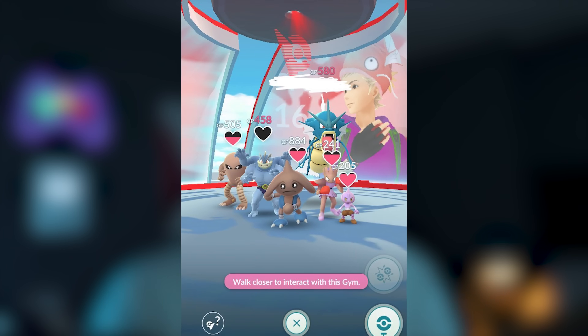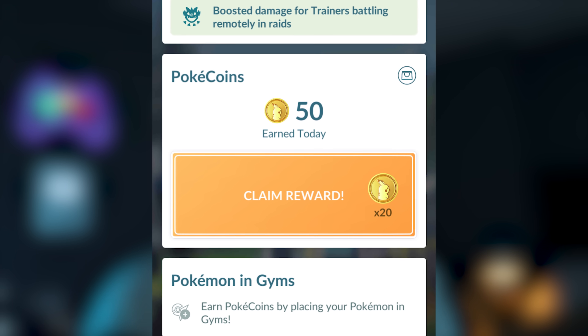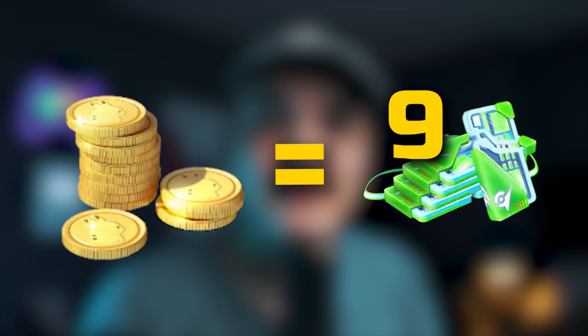Obviously number one is going to be to go gymming. You can get a max of 50 coins every single day from gymming. Sinnoh Tour is in about 17 days, so you can get up to 850 Pokecoins from just gymming if you start right now. If you were to spend those coins you can get nine passes, which leads to nine more encounters with some of the raid bosses you might want to raid. So what's the best way to go about gymming?